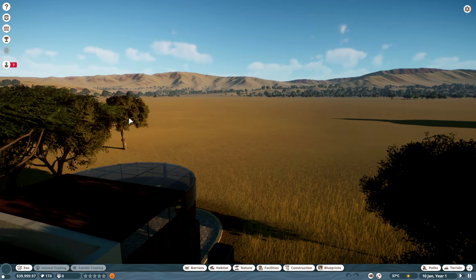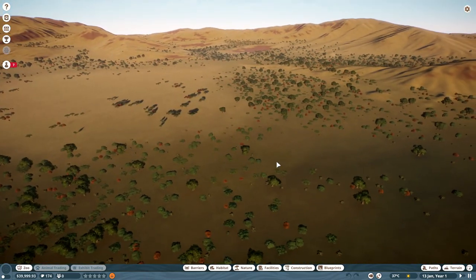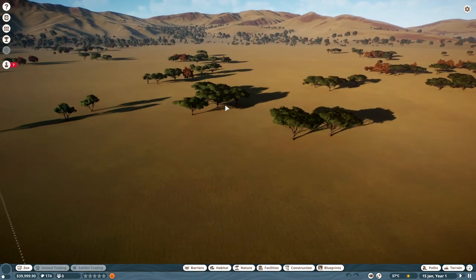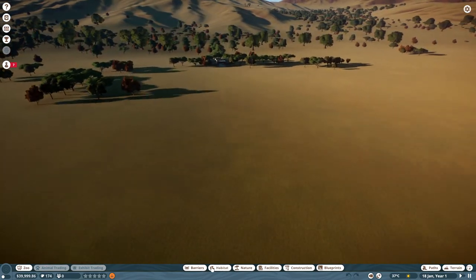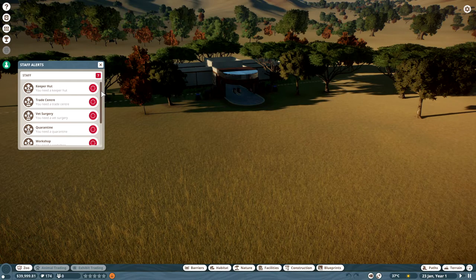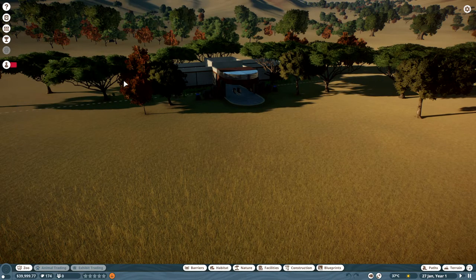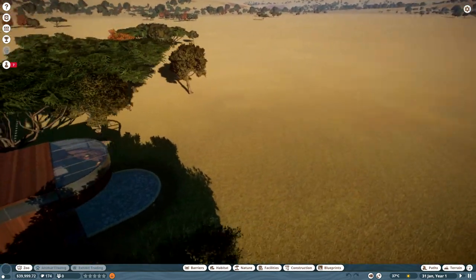That loaded a lot quicker than I thought. We have all this room to work with — from here all the way over there, a good amount of space. We've got the staff alerts thing, and when you start a new zoo you'll see all of this — basically everything you're going to need: keeper hut, trade center, vet surgery, quarantine, workshop, research center, and staff center. We'll go over those in a minute. We've got about 40,000 bucks to start off with.